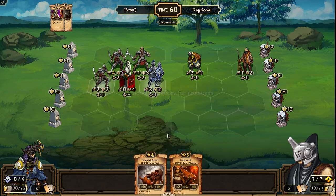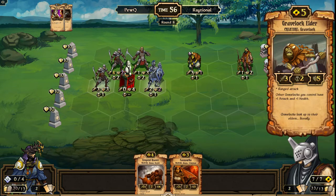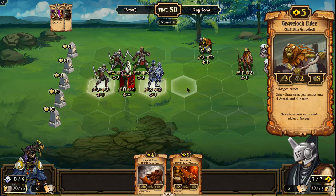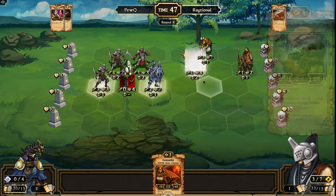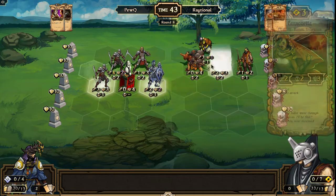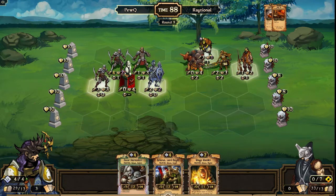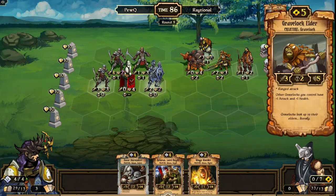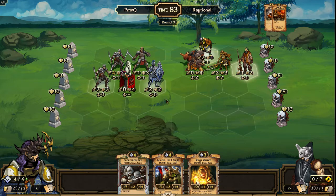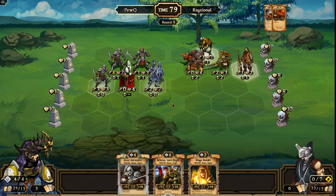Raytional moves the Elder away from the attacking units — that's what he does. Tempest Reaver comes up to defend, Cannonetta as well. Actually leaves the Elder exposed, so any sort of trick will allow PewQ to kill it — that could be Kabank, Decimation, Blessing of Haste, Roasted Bean Potion, anything like that.